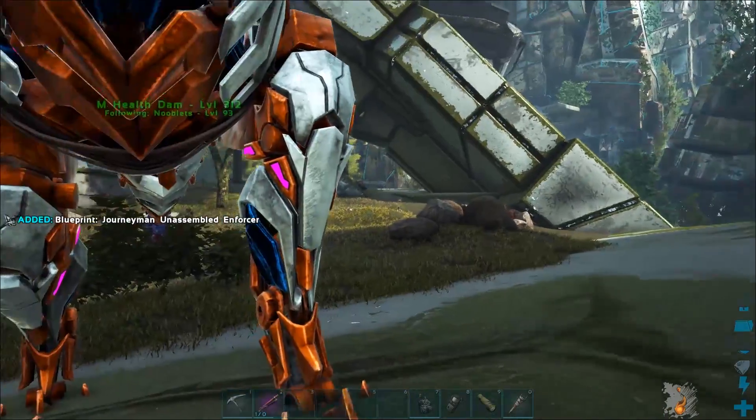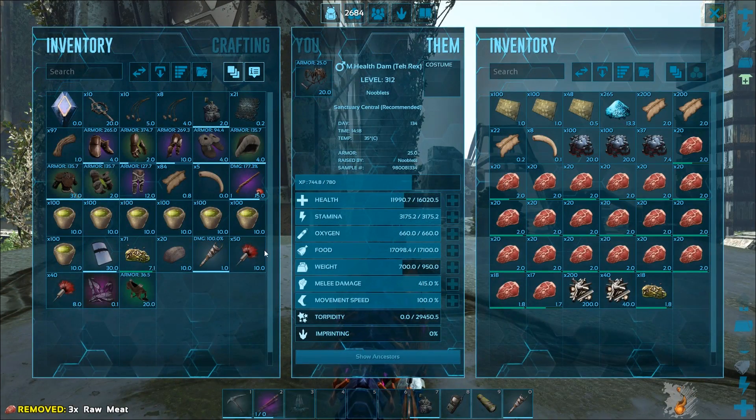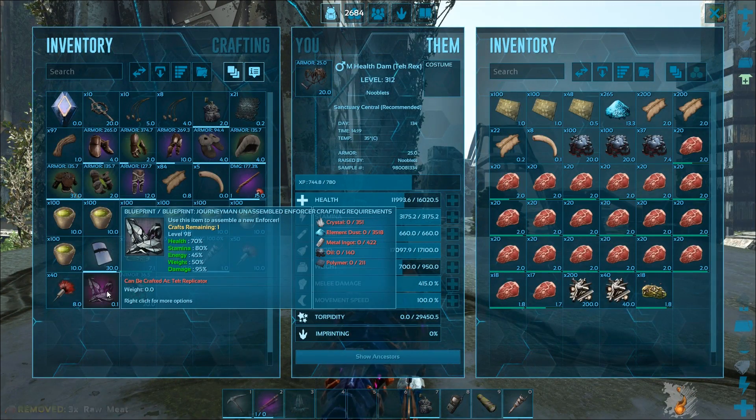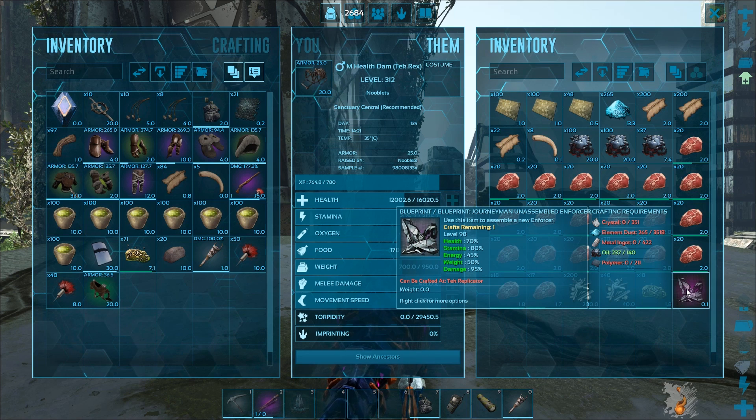That's a good one — pick it up. To build the purple one I need 351 crystal, 3518 element dust, 422 metal ingots, 140 oil, and 211 polymer.